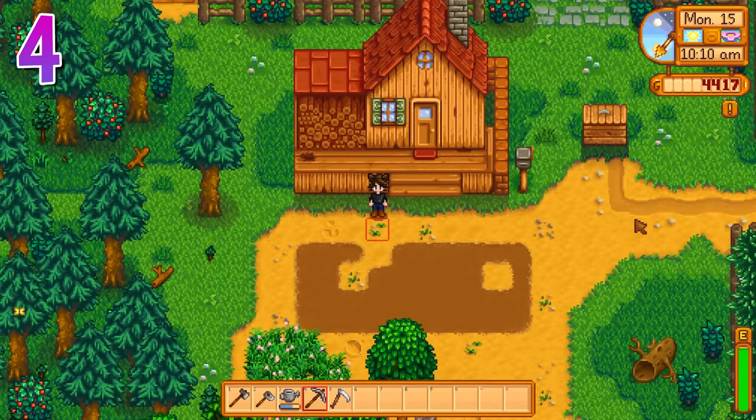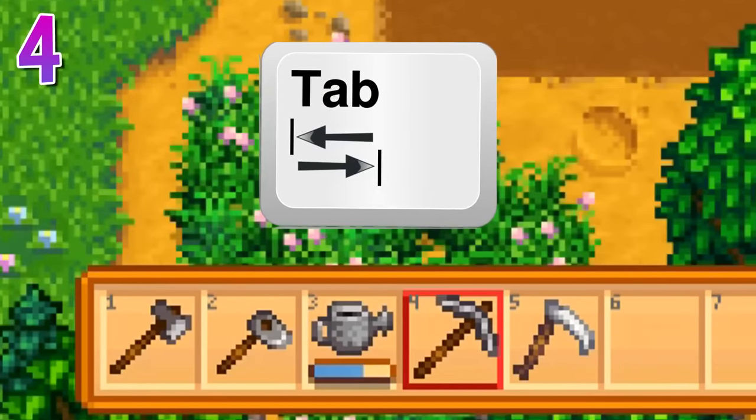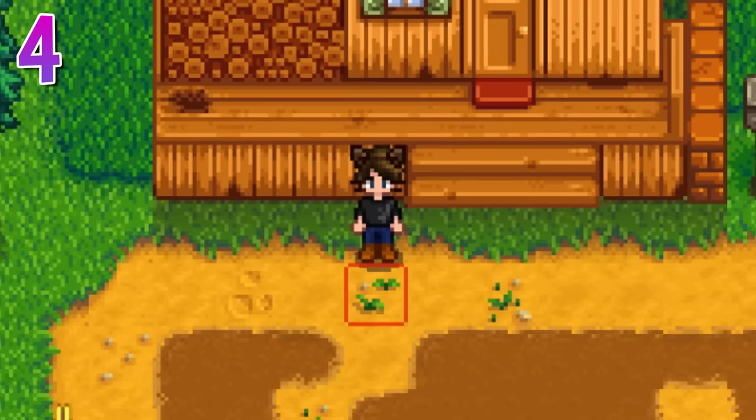This one might sound a little silly. Once you buy the backpack upgrade, the Tab button will swap your inventory bar — see, you're laughing. Shifting the toolbar on PC wasn't even possible until version 1.4, and I remember the pain of having to adjust my inventory all the time. If this helps just one person, it'll be worth it.